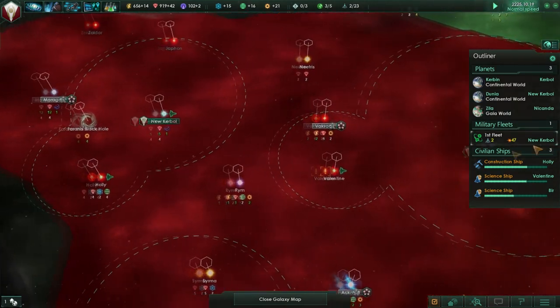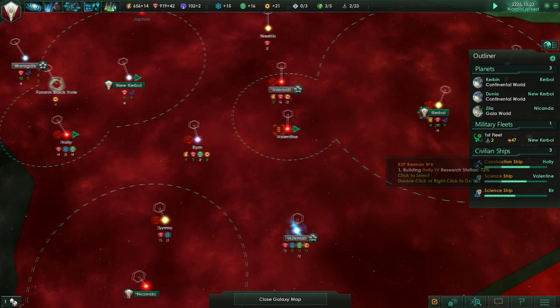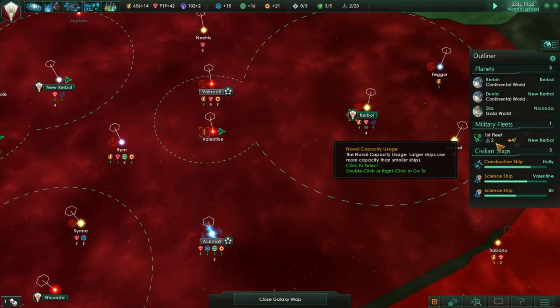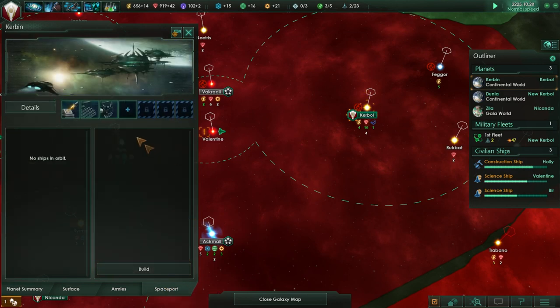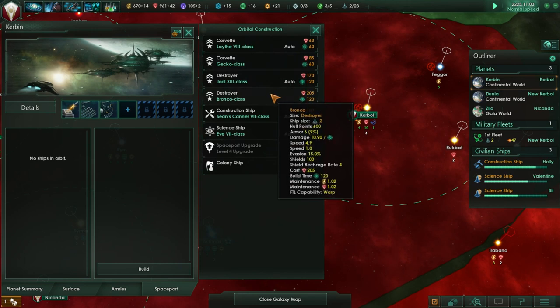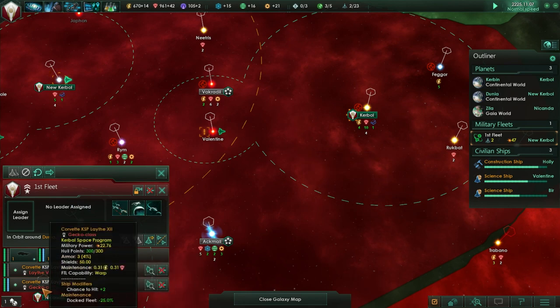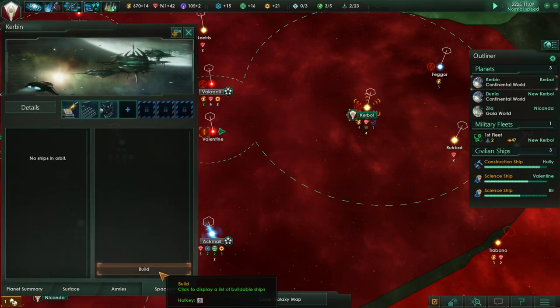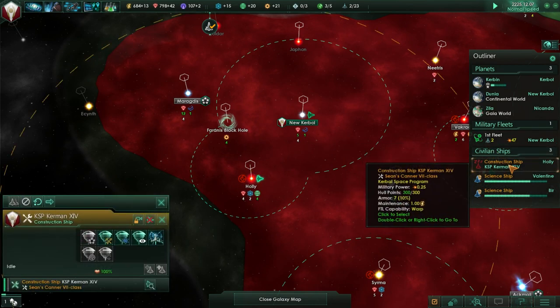We should start out by building up our fleet again because we seem to be woefully underpowered. We've only got two ships here. So let's go to Kerbin and build a destroyer actually - I think these are both corvettes, so let's build a destroyer. Our construction ship is not doing anything.